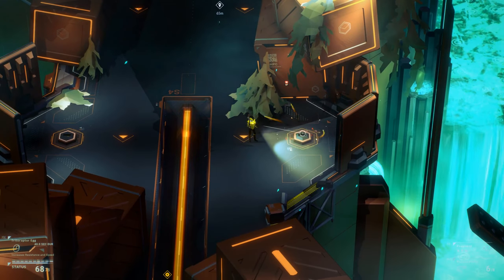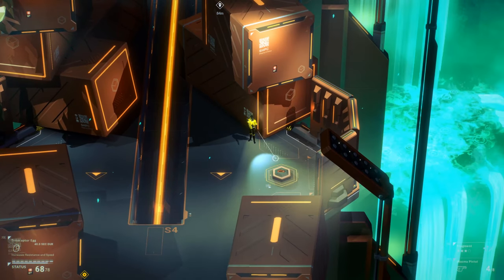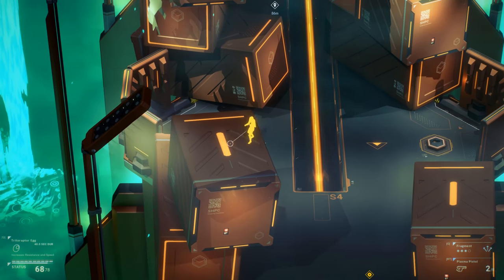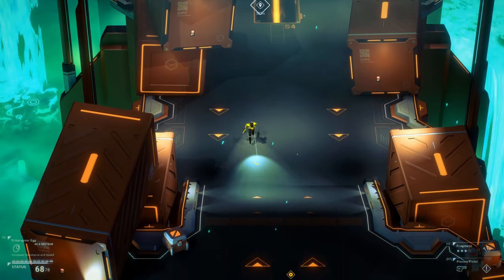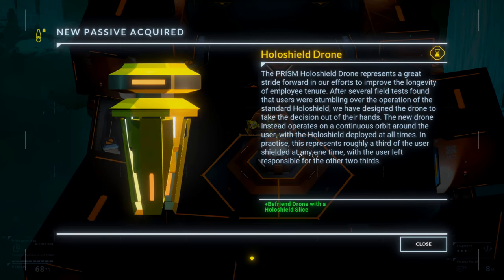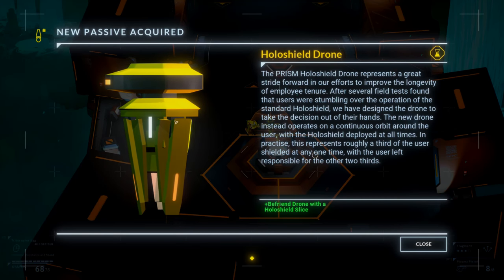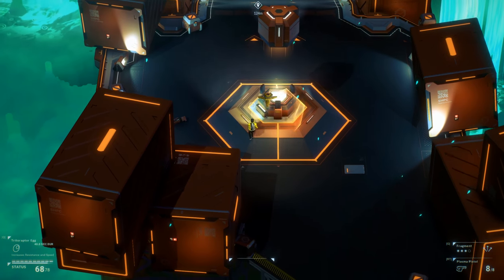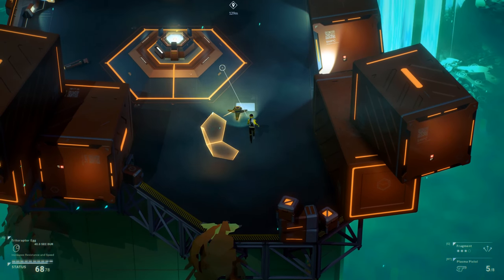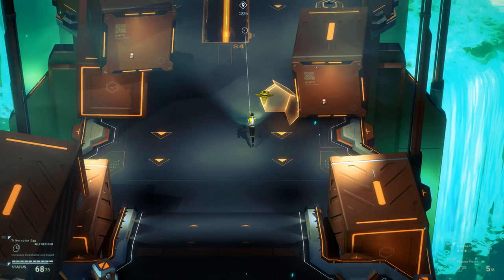Last thing we want is to get whatever this equipment is and then — hollow shield drone. Befriend drone with a hollow shield slice. That's a new passive. Look at this — oh my god, we've got a friend! Can I shoot through it? I can shoot through it. A friendly drone is now the best.